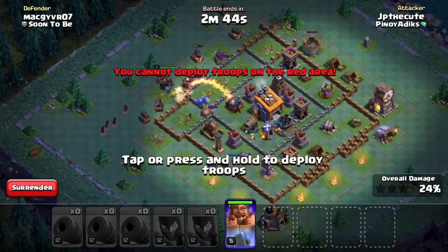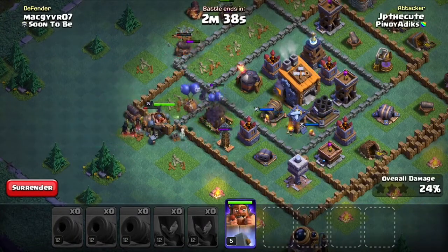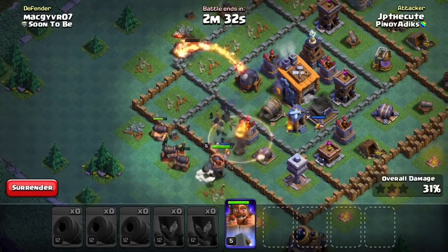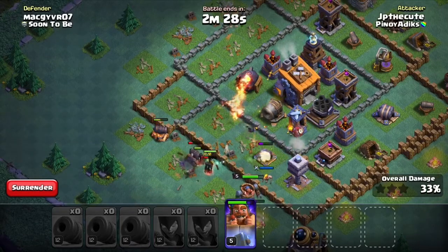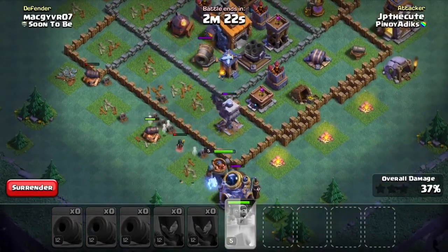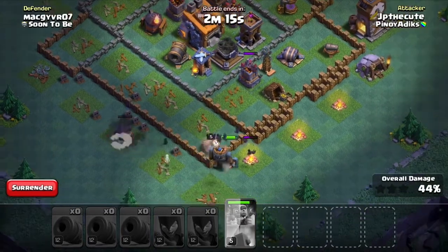Ako yung attackers. Tinray ko uli ang aking battle machine. Papakita ko lang sa inyo kung paano natin gamitin yung electric hammer niya. So medyo puno pa yung kanyang level power, kaya hindi ko pa kiniklik. So makita niyo yung icon na yan — kiniklik ko. Nakita niyo, nadagdagan yung kanyang level power, yung life power.